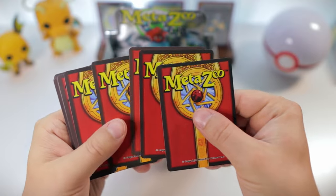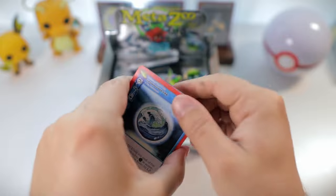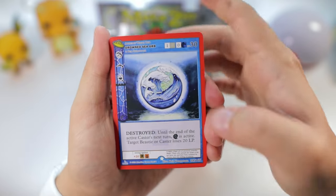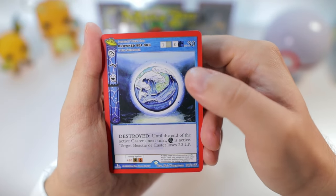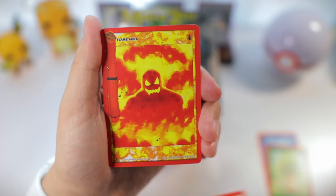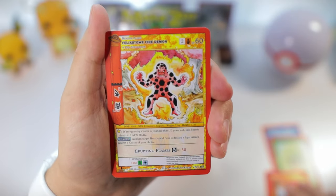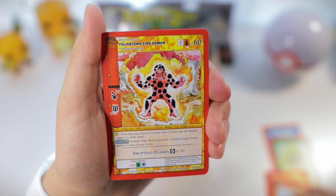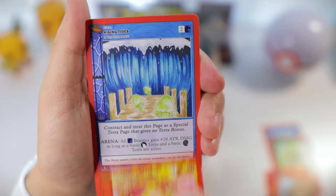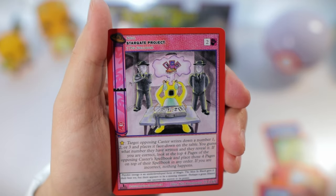It looks like it's a four-card trick, which is like the past few sets. The rare card appears here — Drowned Sea Orb. It's pretty cool, I like that. Tree Token, Lightning Storm, Flame Aura, Boulder Bash, Felix Stowe, Fire Demon. Okay. Rising Tides, Stargate Project — that's kind of cool, got a Men in Black feel to it.